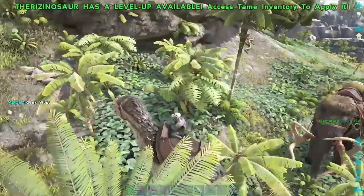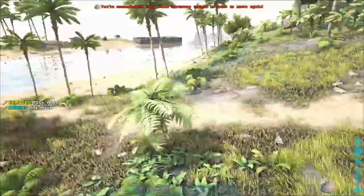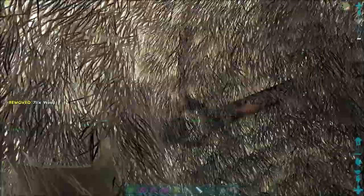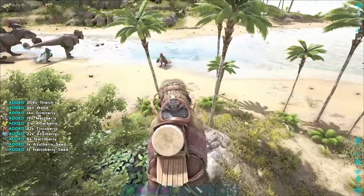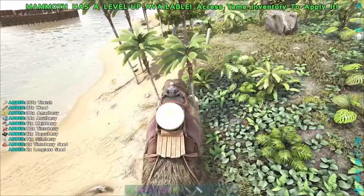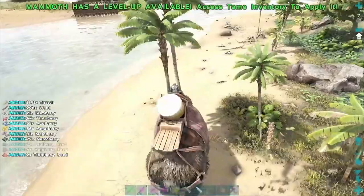Then we go wood and transfer all. This might actually just not be efficient, just because of how long it takes to do this. It might actually be more efficient to just - there's our 200 wood. I feel like this is actually more efficient. I feel like this is so much faster.